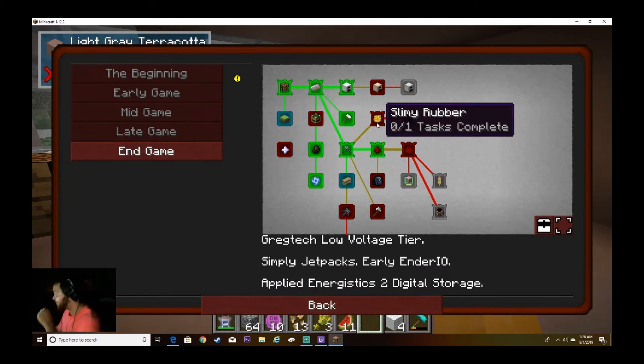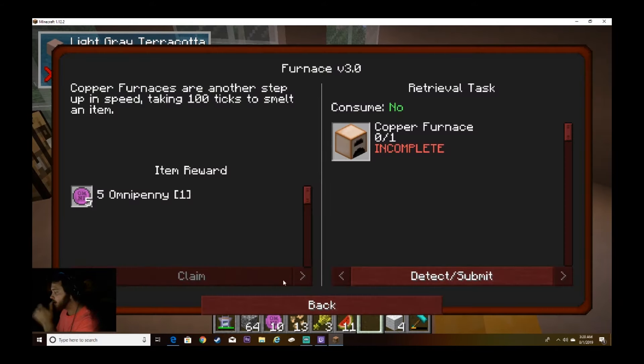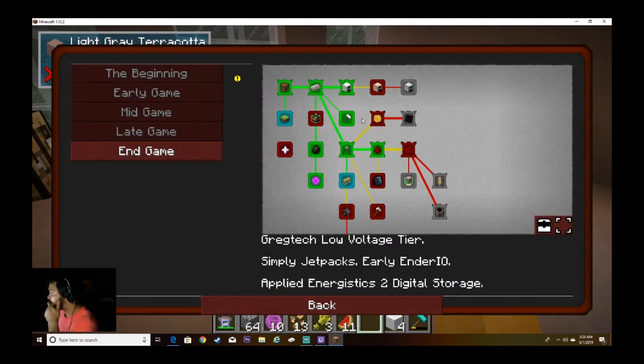We should probably get some copper going so we can get a better furnace, but we'll wait on those for now. We'll get this slimy rubber — a plant ball. I kind of already saw how this works. What we want at the end of this is sticky resin. To get sticky resin, you smelt a slime ball.